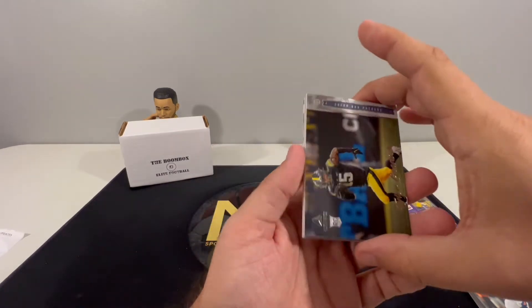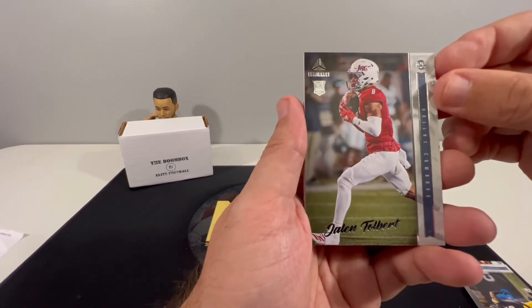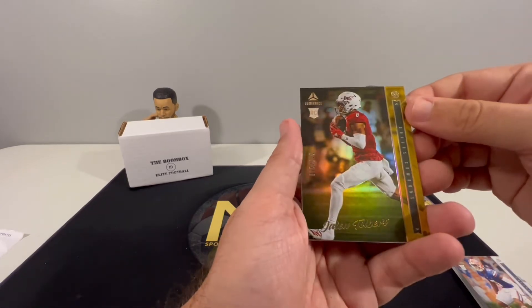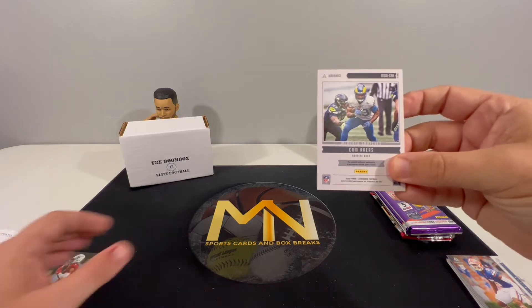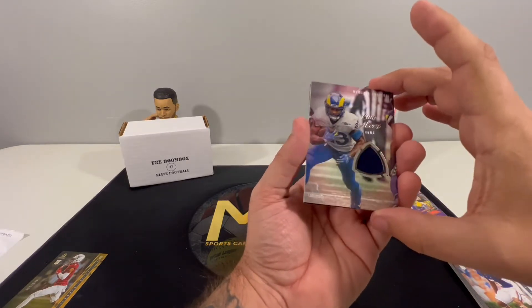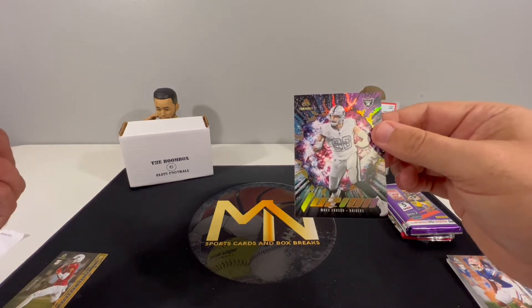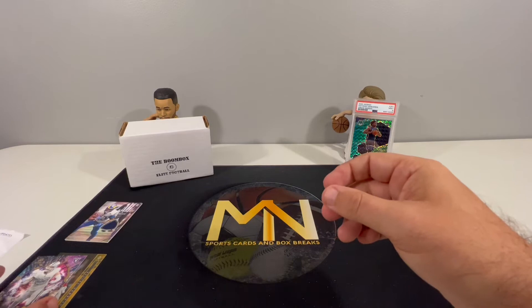Tyler Goodson rookie coming out of Iowa - still in college uniforms in these photos on the cards. We got Jalen Tolbert for the Cowboys. Elam coming from Florida and a Jalen Tolbert numbered to 249 - not bad. Looks like we have a patch card here - Cam Acres patch and then a Max Crosby Fusion, which is a nice looking insert card for Max Crosby.